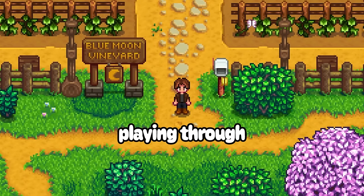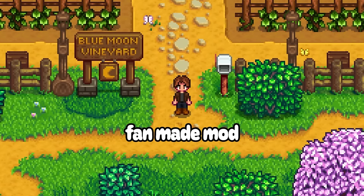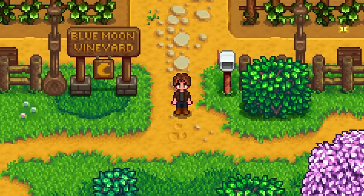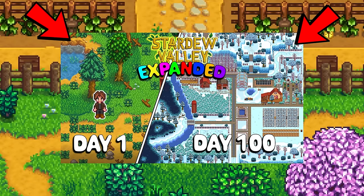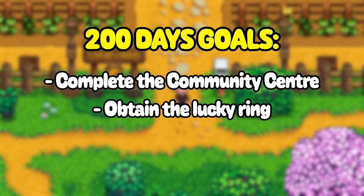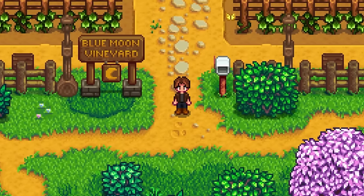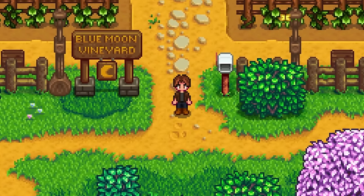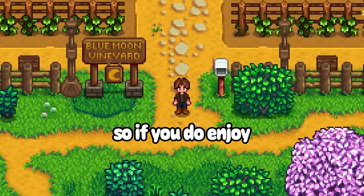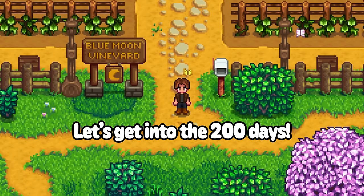Yes, that's right. In today's video, I will be playing through 200 days of Stardew Valley Expanded — a fan-made mod which adds in more locations, NPCs, fish, and a whole heap more to the base game. If you haven't seen the first 100 days, I'd recommend you go see that first. My goals for the next 200 days are pretty simple: complete the community center, obtain the lucky ring while panning, max out my player skills, and finish the missing bundle. This next 200 days gets pretty spicy, so you might want to stick around. These videos take a long time to put together, so if you enjoy it, don't forget to like and subscribe. Let's get into the 200 days.